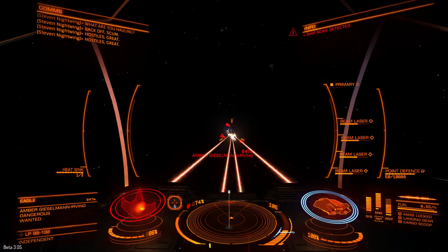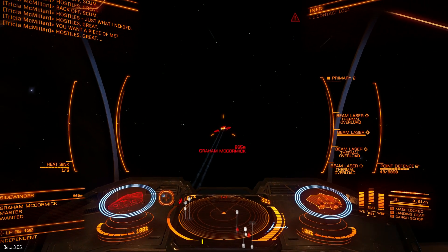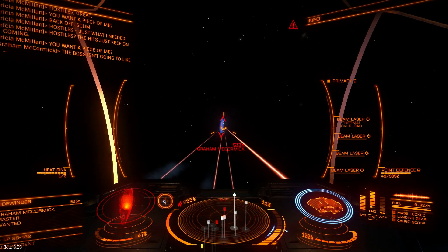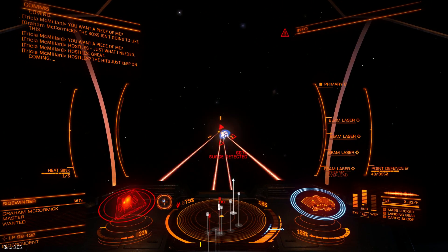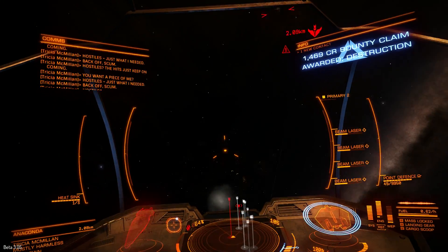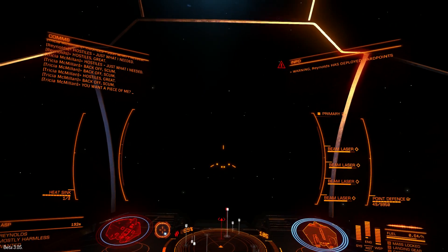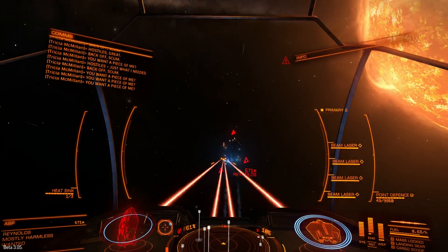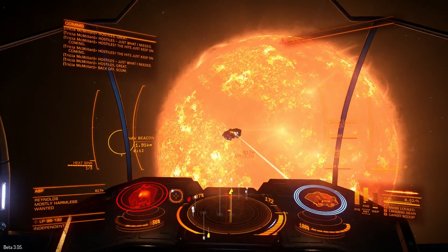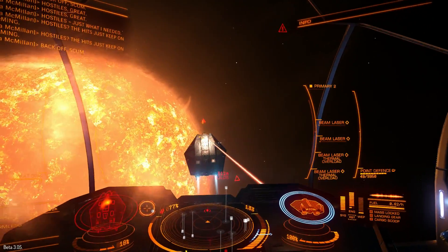Now let's try fixed beam laser. It's really impressive, but it overheated even while I was killing the Eagle — so overheating is a real problem. If your aim is good enough, this is the most powerful beam weapon. Even killing a Sidewinder overheated my 4 beam lasers. Watch the hull damage against ASP — it just drops rapidly. So it's the best laser against both hull and shields, but it overheats really fast. 4 small are way too many if you are against bigger ships.